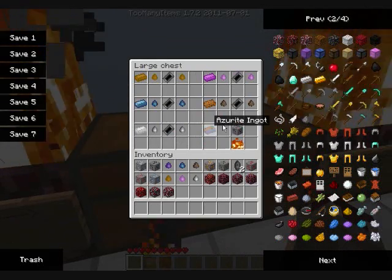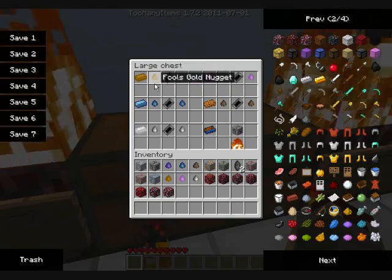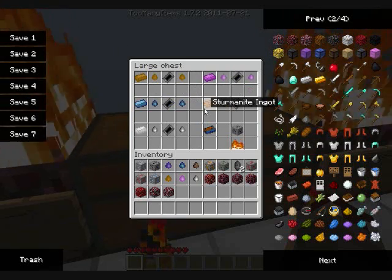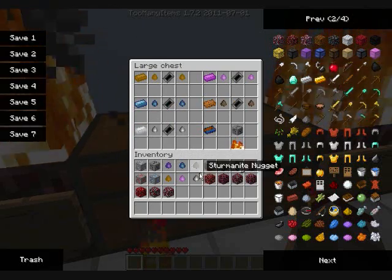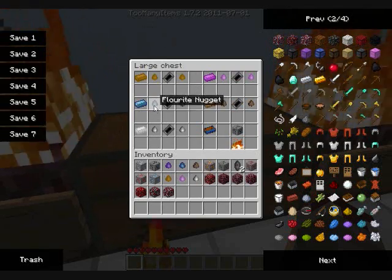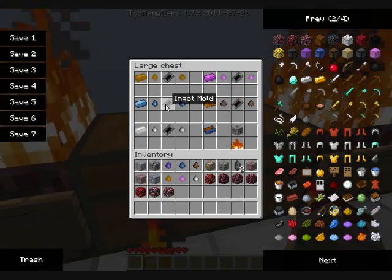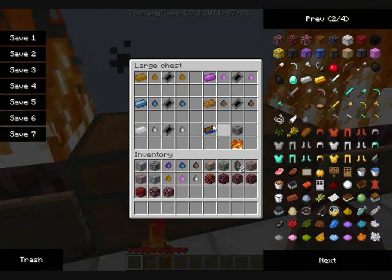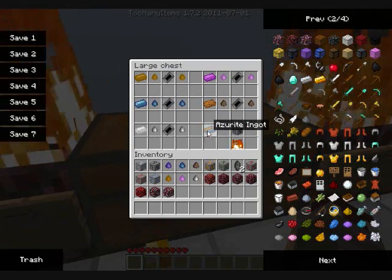For ingot forming, the fool's gold ingot is made by two fool's gold nuggets and an ingot mold. The ingot mold is used for the fairy ingot, fluorite ingot, and silver ingot — just use two nuggets in the top, middle, or bottom row with the ingot mold in the middle and nuggets on the sides.